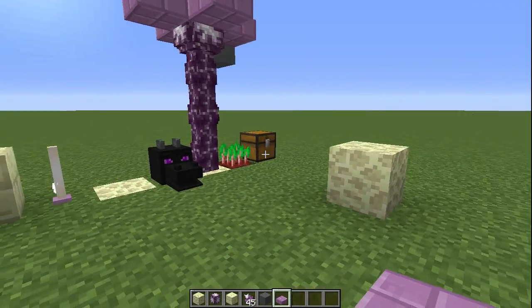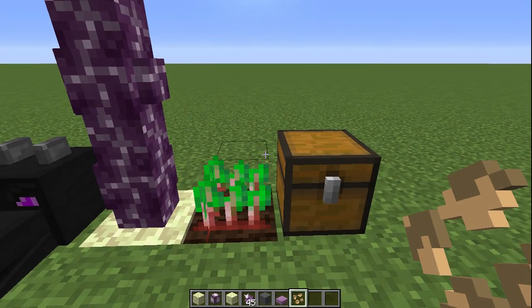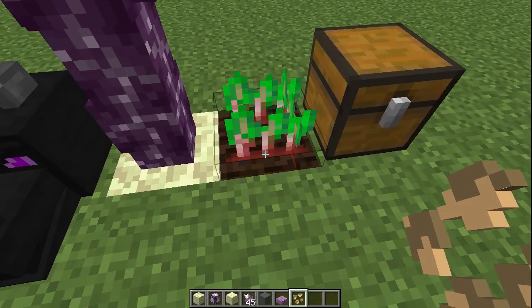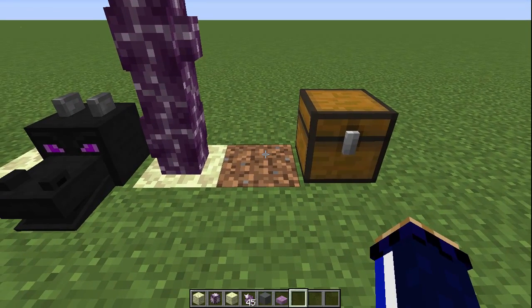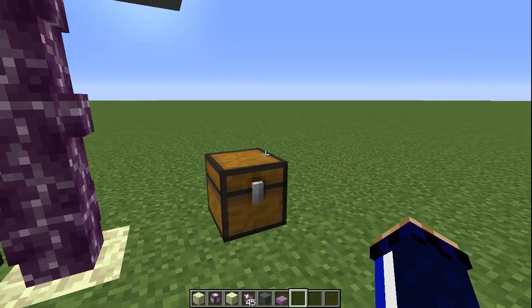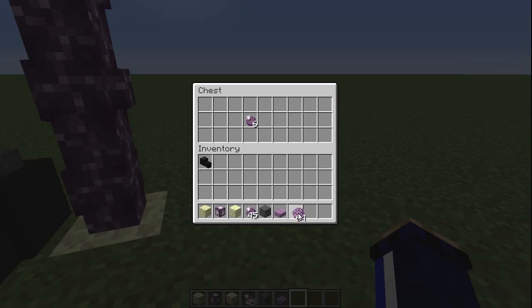Next up we have beets. You get beetroot seeds - you can find them in the end in chests inside end cities. The beetroot seeds are the ones that you plant, and once you dig those up you will be able to get beets, turn those into seeds and replant them. Enough beets will turn into beetroot soup, which has been a thing in Pocket Edition for a while as a way to get red dye, but it is coming over to PC edition in the 1.9 update.